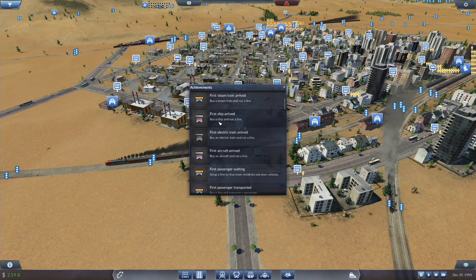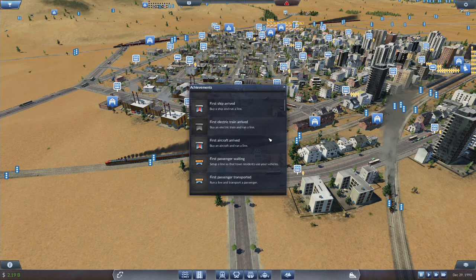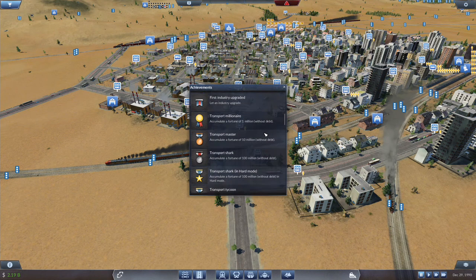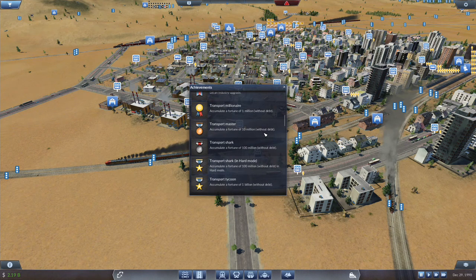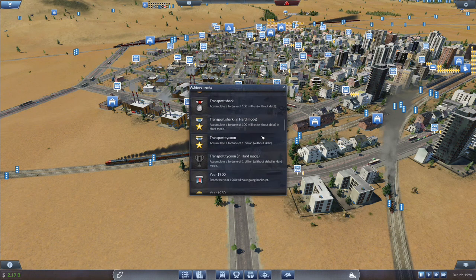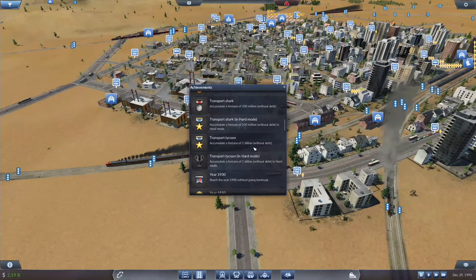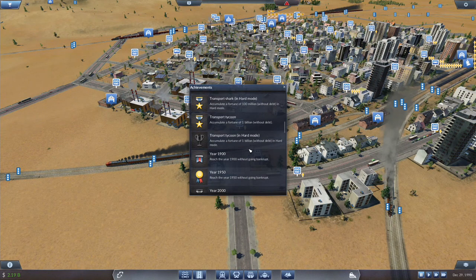What else do we have to go for? We can go for the electric train arrived achievement. I might hold off — I plan to do a Euro series and I'll probably focus more on electric trains in that one, especially with the TGV. I won't be doing the European series until either this one or the Truck Fever series wraps up, so that's going to be a little while.